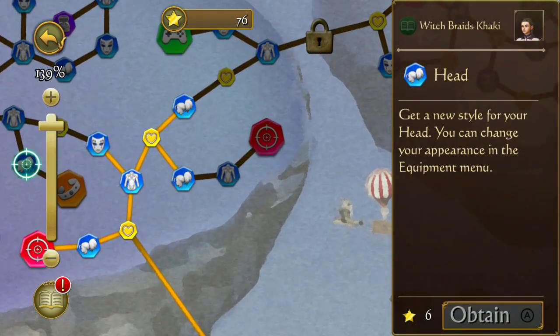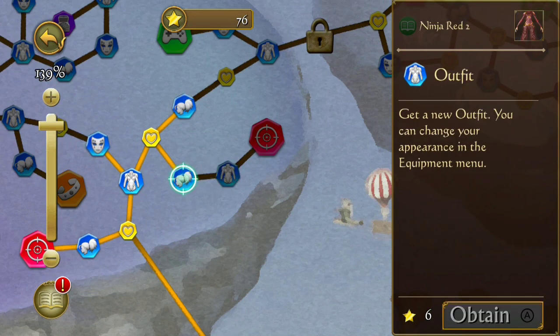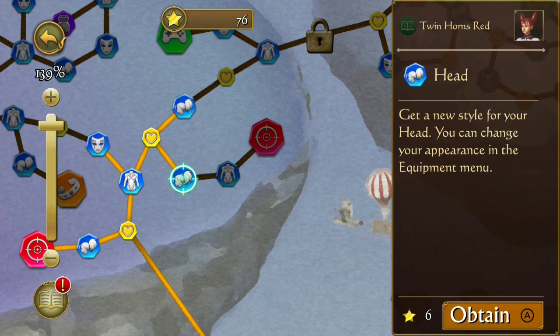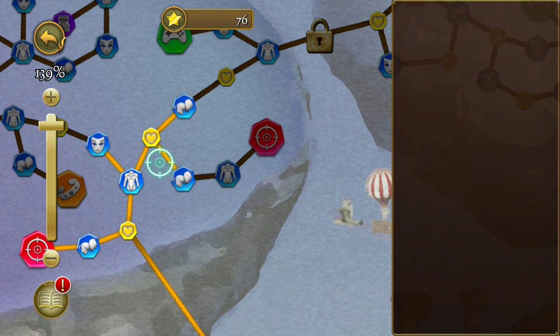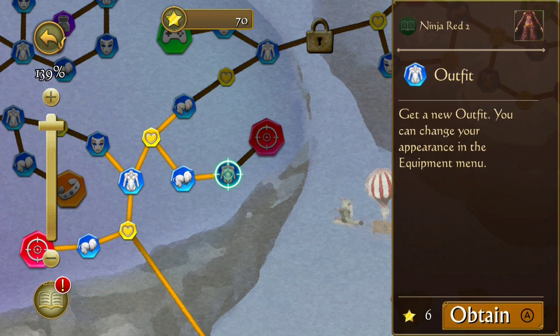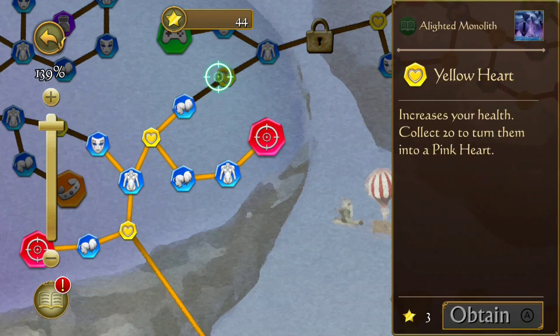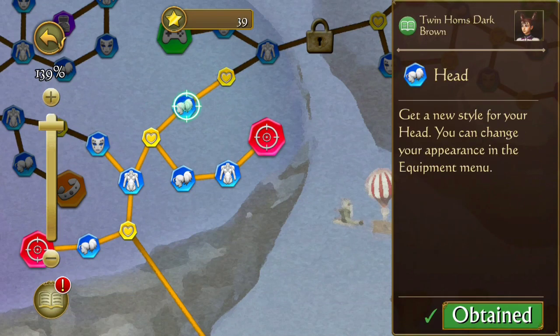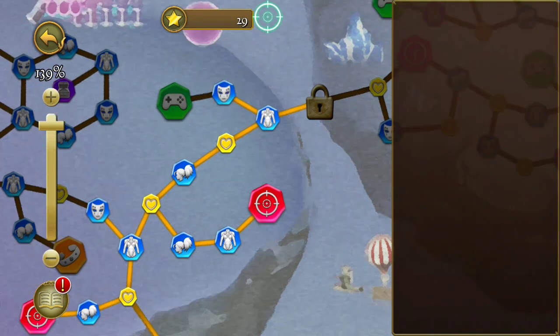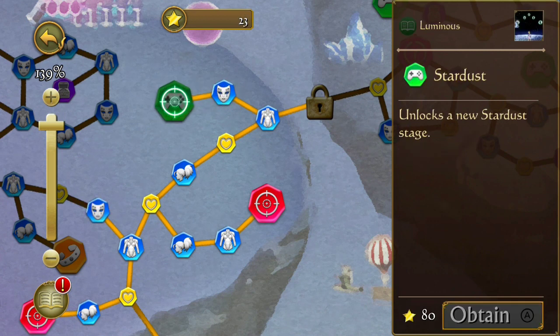Over here on the adventure map, you can unlock things like different hairstyles, different outfits, you can increase your hearts, and unlock different weapons. Each one of them is going to cost a different star amount. So you can do more hair, hearts, another outfit, and face paint.